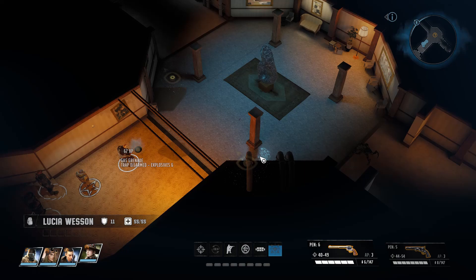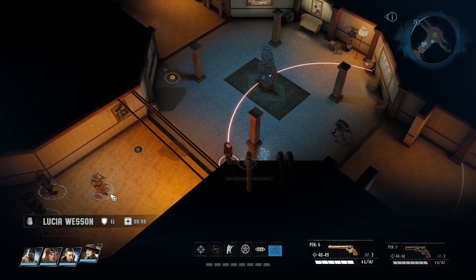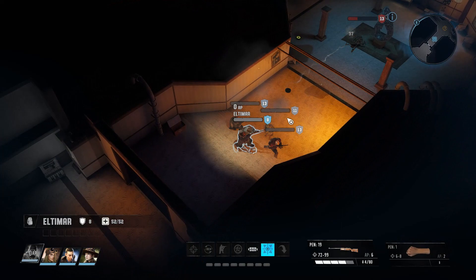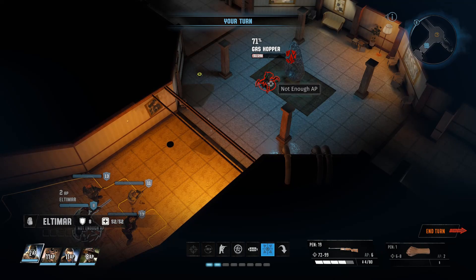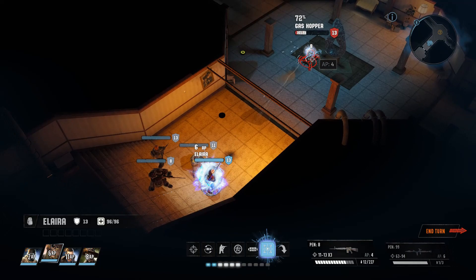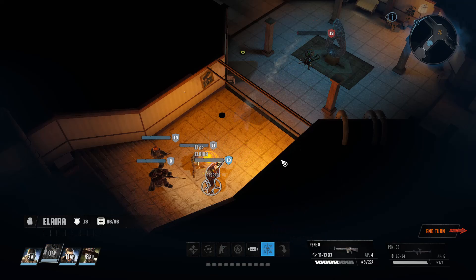There are several traps. Let's grab some experience. It is a gas hopper, so I guess we can just shoot it and hope for the best. Almost killed it in one hit — we should be able to finish it off before it does anything else. We're out of range, but if I move here, I can just hit it. We literally just have to move once.